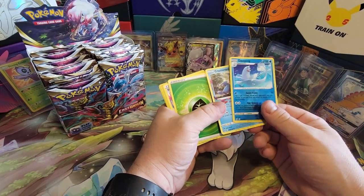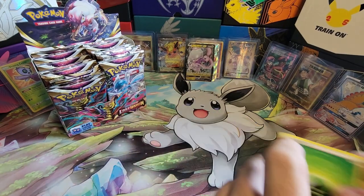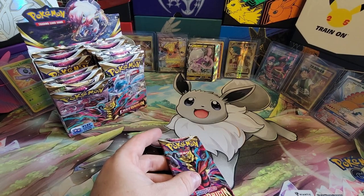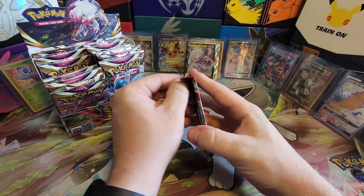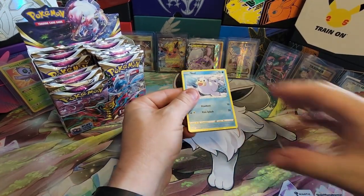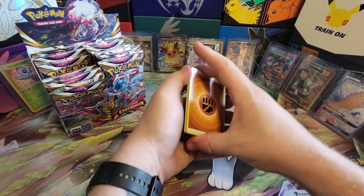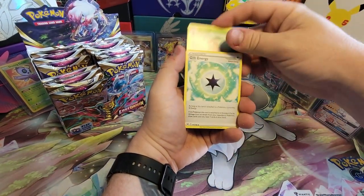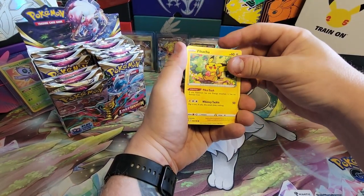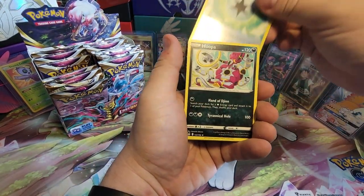A lot of the Lost Box deck cards being pulled — if anybody's watching and needs them, just comment and we'll work something out. Gotta stay hydrated when you're doing a long opening. These booster boxes take about half an hour — roughly one pack a minute, but you slow down a little bit to commentate. Nuzleaf, Gift Energy, Machoke, Seal, Shuppet, Machop, Pikachu — one of the most adorable Pikachus — Fantoum Danny, Gift Energy, and Hoopa. Hoopa's a cool card.